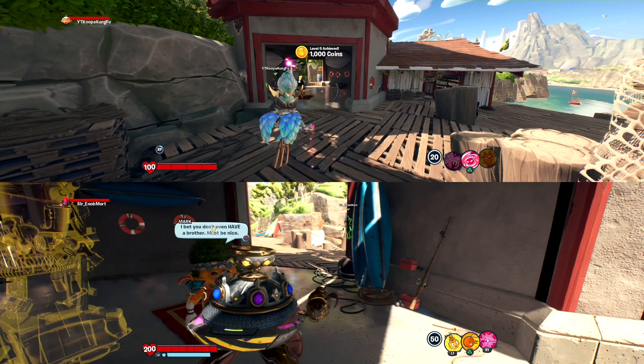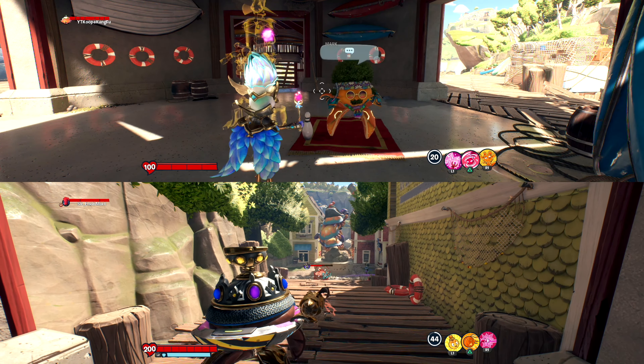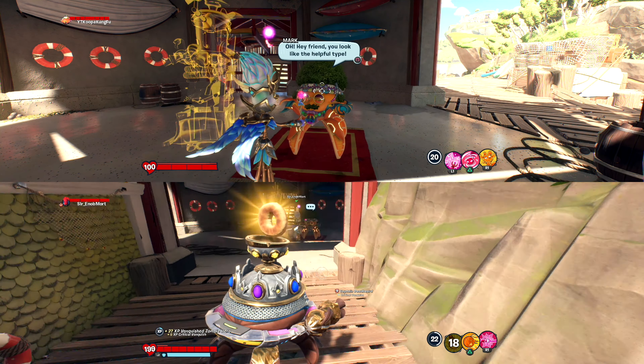What's up, my Koopa Troop? It's Koops and Eno. Welcome back to another episode of Plants vs Zombies: Battle for Neighborville. You just got 15,000 coins — can you share some? Yeah. For starting the episode, 15,000 coins and a level up. Woo, baby.